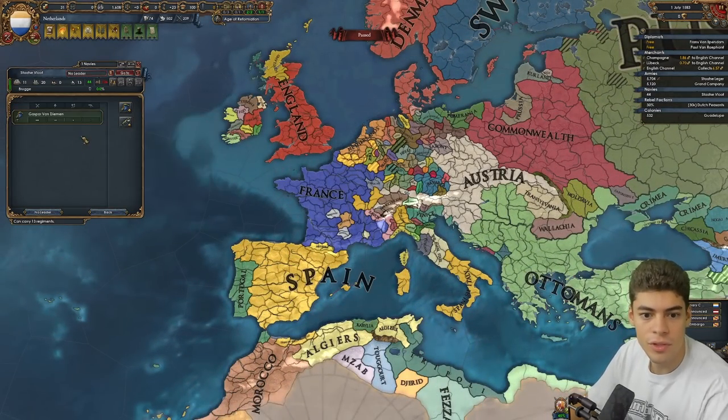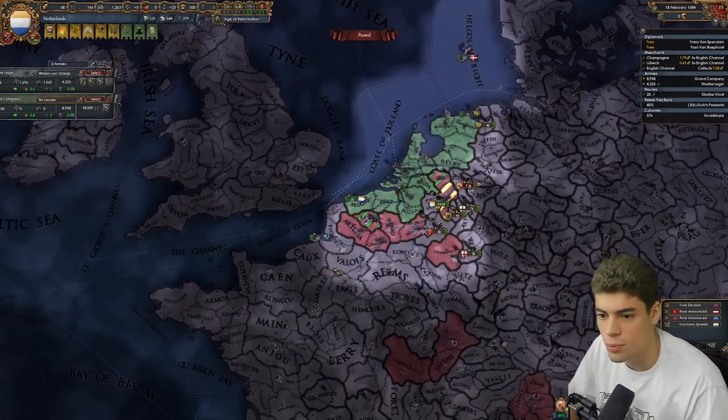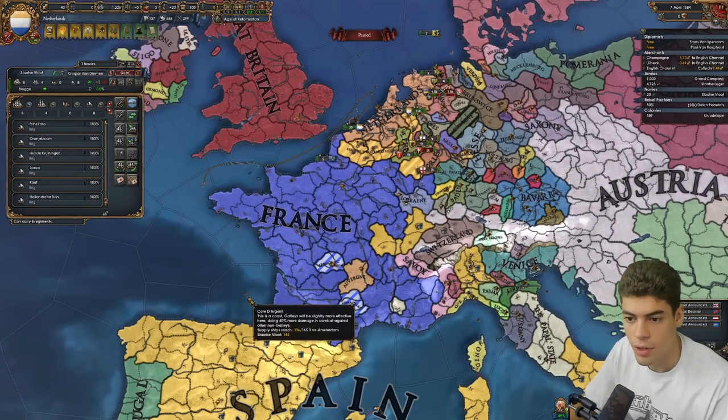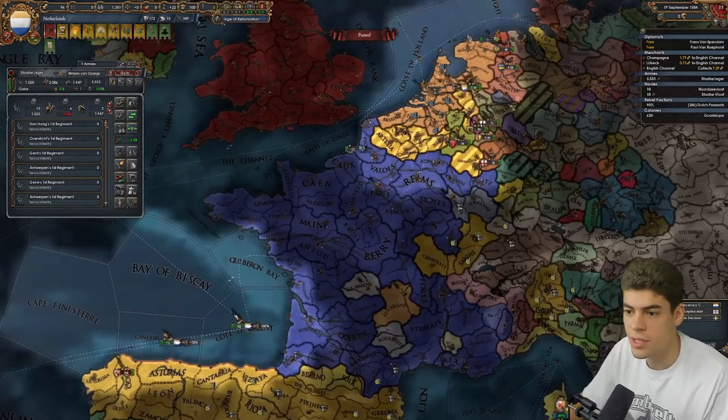We don't have any admirals — that sucks. We have cores on this province and this province. We need money. We're just going to have to sit in this war until he goes down — that's the only shot we really have. It's a shame we lost all those lightships, that was kind of a waste. We need them for locating. I'm getting rid of the grand company — we've got to try and save our money.